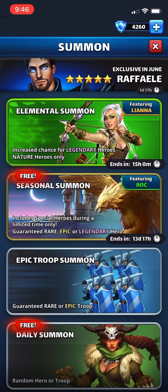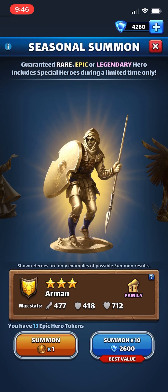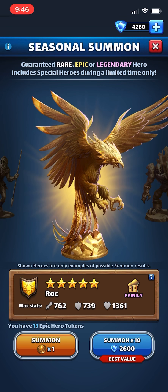Nittany Lion Roar with Extreme Panda here. I have a quick video for you today — it's the first day of the summer event Sand Empire, and the cool thing is that you can actually use your epic hero tokens to summon these heroes. I have a handful of them, so I'm going to use them to see what I get.